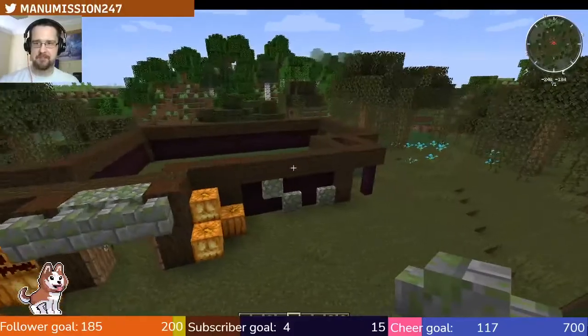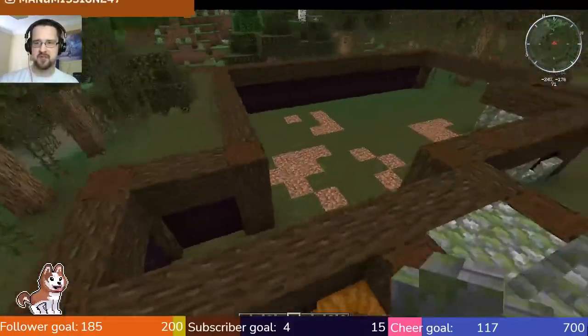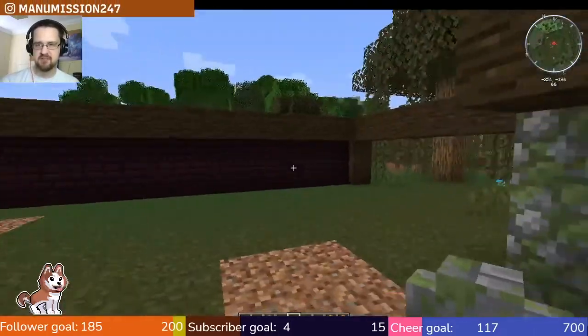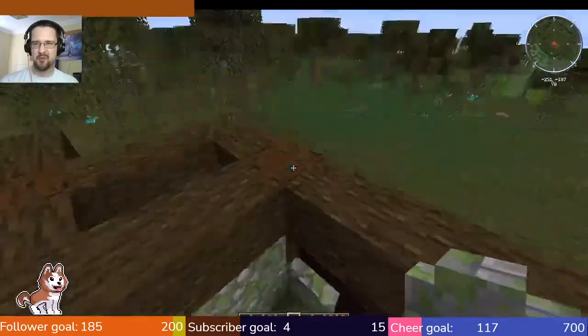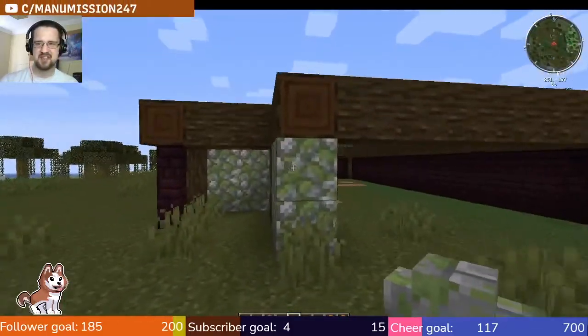So I've started building and laying down a bit of a footprint here for this whole build. We're going for a bit of nether brick fences with some cobblestone added in, which I'm not entirely sure on for that wall at the moment — it's coming through my mind whether I should do that right now.